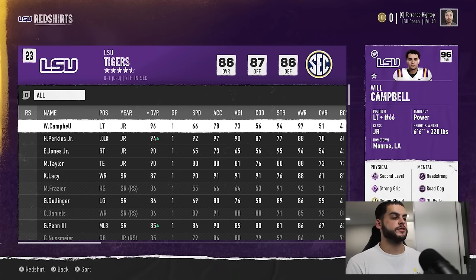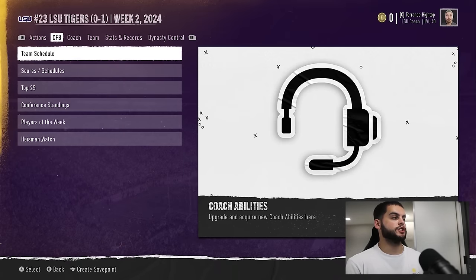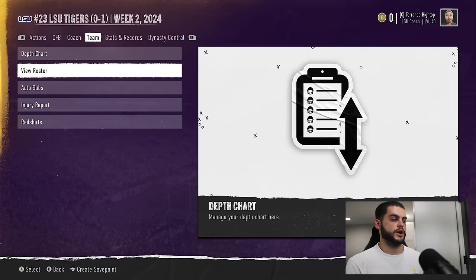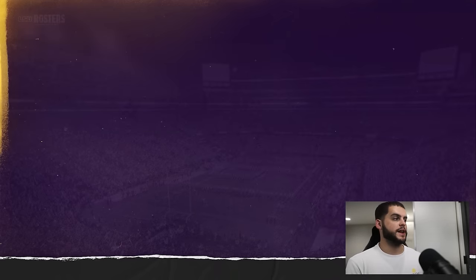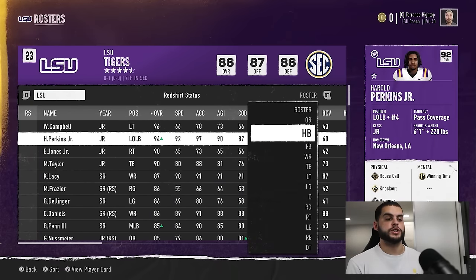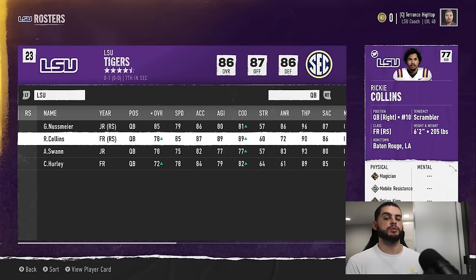Red shirts are so important for more than a few reasons. What I like to do — and I was talking to a few viewers about this — is first and foremost go to your roster, since you can't check out your player card from the red shirt screen. Go look at every single player you want to red shirt and make a list — write it down on your notepad, iPhone, Android, wherever. Come over to these players and hit Y or Triangle to assess who is red shirt eligible.